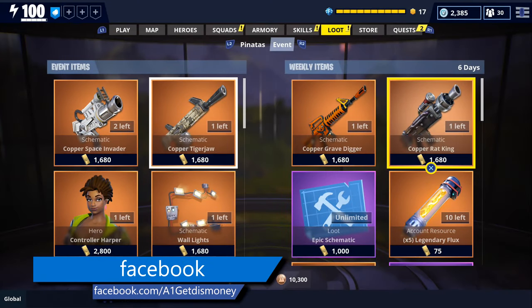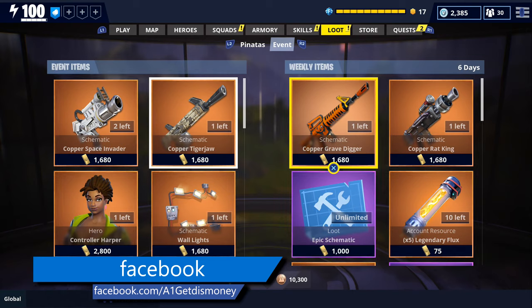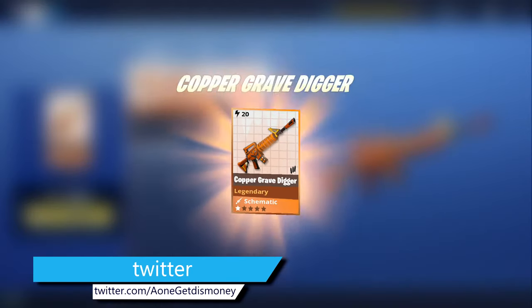For today's video, we're going to get some gameplay with the new Rat King assault rifle. But before we get gameplay with it, I do want to show what else they're offering in the store this week. Like I've mentioned before, they're also selling the Gravedigger and that's going to cost 1,680 gold.